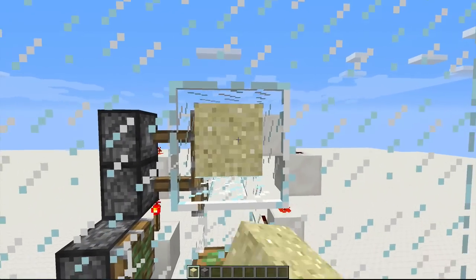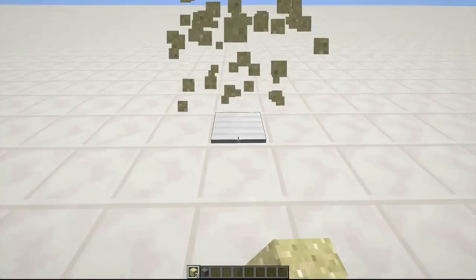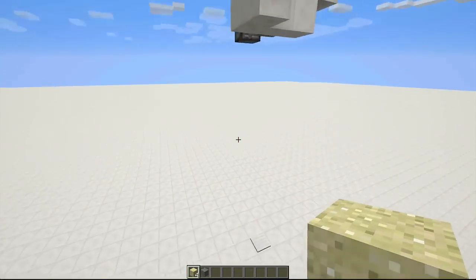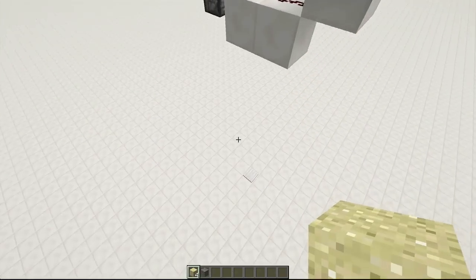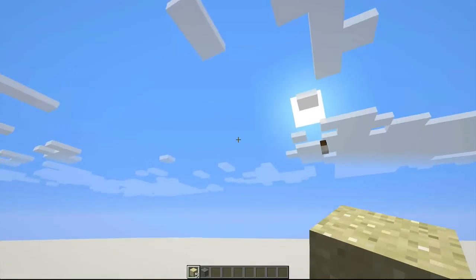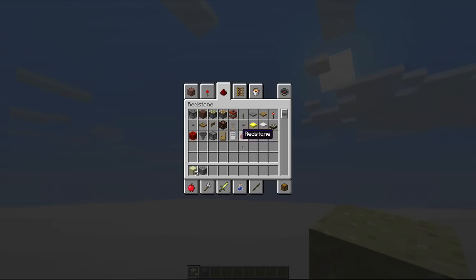And that's basically it. I have the sand and gravel falling onto this weighted pressure plate down here, but you could have it going into whatever you want. I just like this because it makes sure the system can't get clogged up, because whenever it hits that, it turns into an item form. So, might as well get to the tutorial.